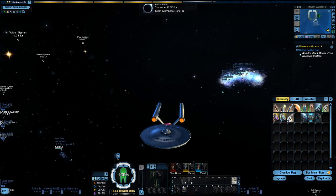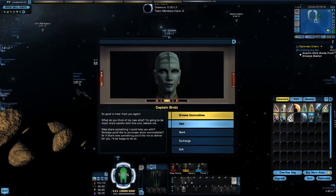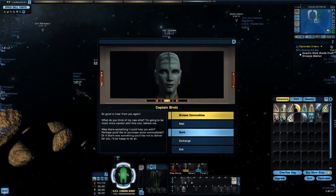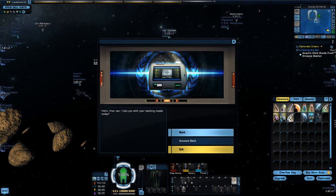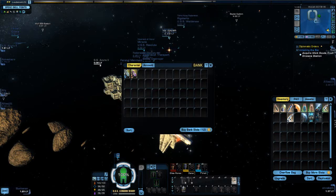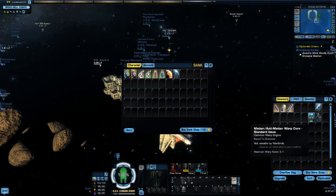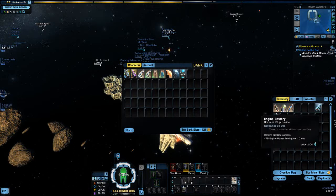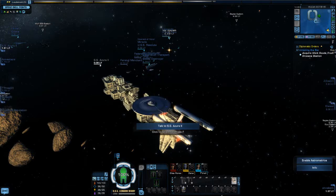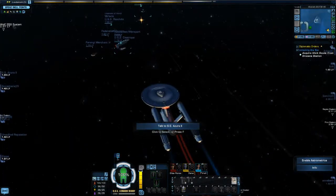It's a map save ability — in a second the Azura 2 will warp in, letting me get to Commendation, Commodities, Mail, Bank, Exchange — all from sector space. So we're going to go to the bank, open the bank tab, and dump this extra stuff because honestly it's pretty worthless to trade in, but I just don't want it cluttering up my ship. Anyone else can use that as well when they're in the area — if you see a zero floating around you can always use it to open trading.